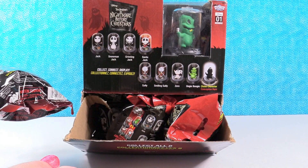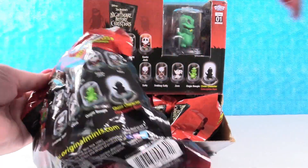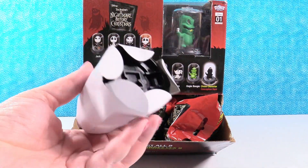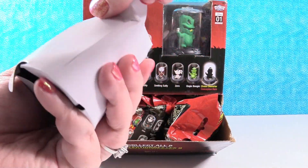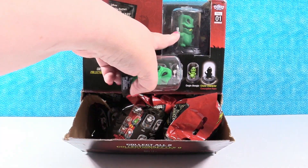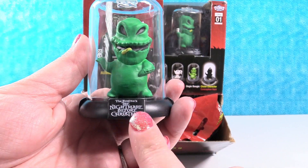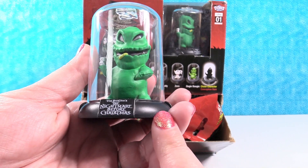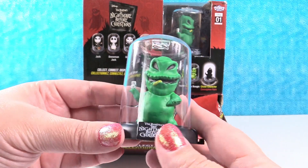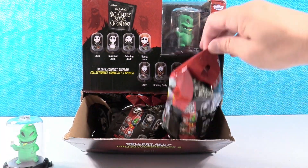So we have, I think, a full box, and we're going to open until we find the whole set or run out of packs. These are like little bags of chips - it's kind of what they feel like. First one - it's Oogie Boogie. This is really cool because all the different domes series list what series they're from. It's like a collectible figure, but it's already in a display case, and it doesn't get dusty because it's in a case.